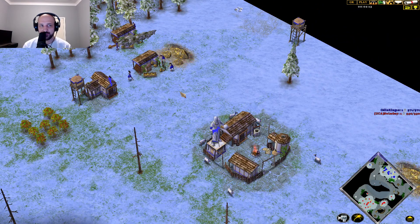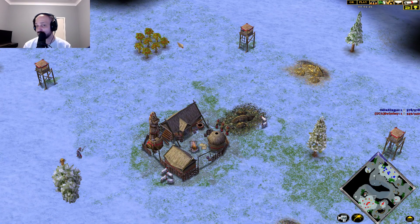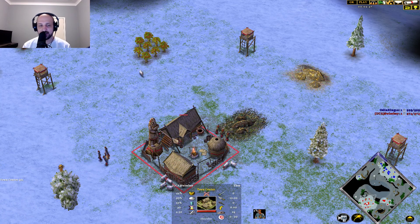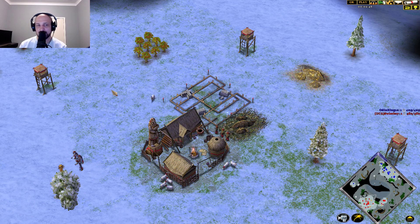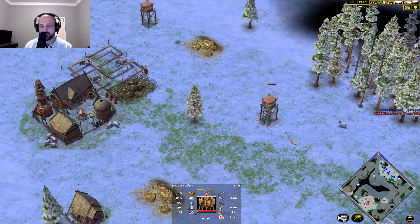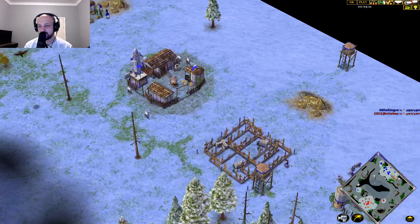Centaur is always an issue for Thor in this matchup. I do recommend going for Forseti here as Thor - it gives you two options: one against the Athena Rush, you get access to Trolls which are really good to help defend and get to the Heroic Age without spending too much gold. The other option it gives you is Herser's Hall of Fans against the impending Centaur issue. Very, very good god. Though we do see a lot of the time players go on autopilot and get Freya.